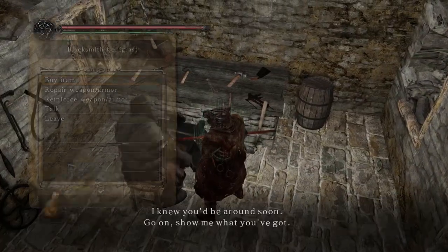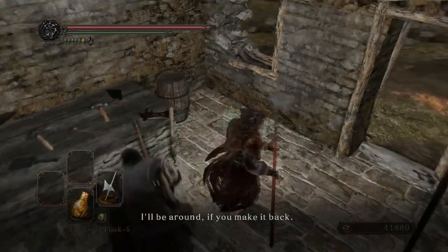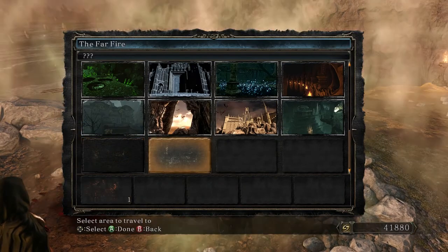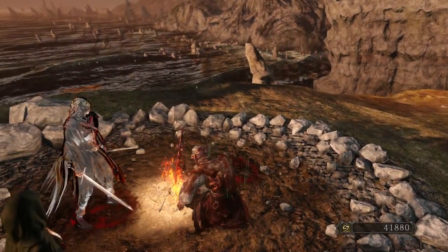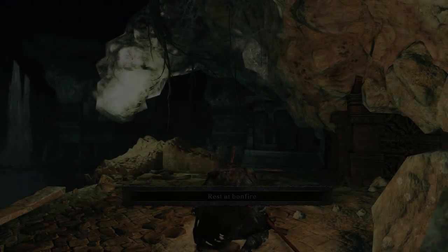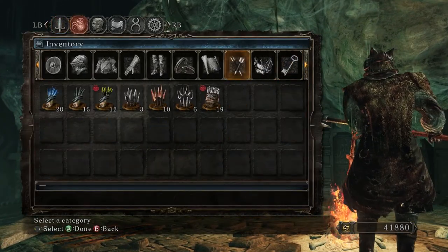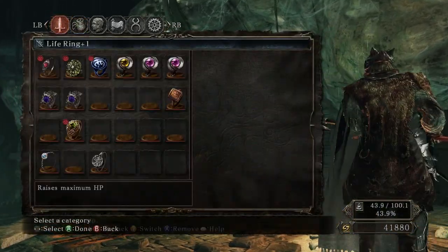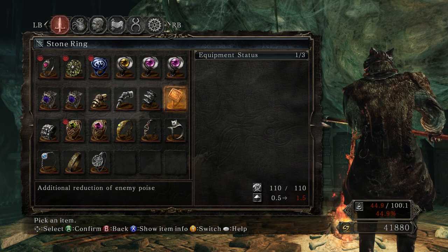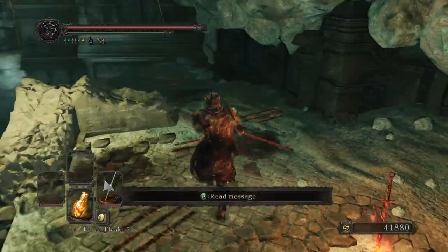Damn, I've actually got a lot of souls. I actually almost want to try my ring. In fact, I am going to try my ring — additional reduction of enemy poise. Let's try that. Because if I can stun them in one hit, that's going to make it a lot easier.